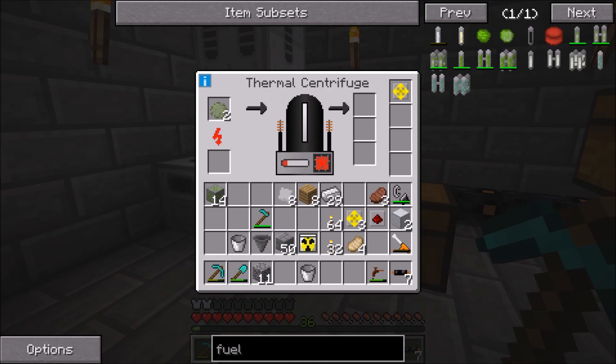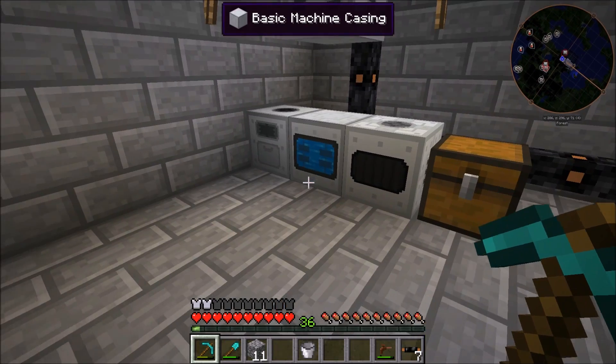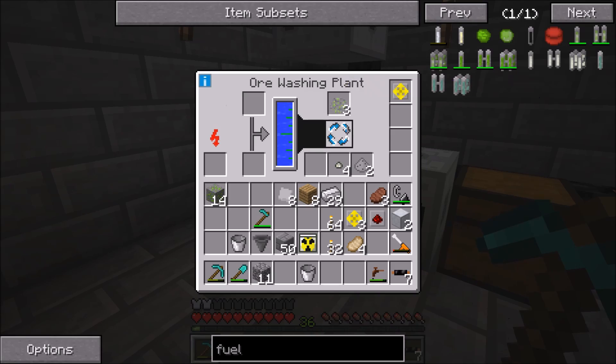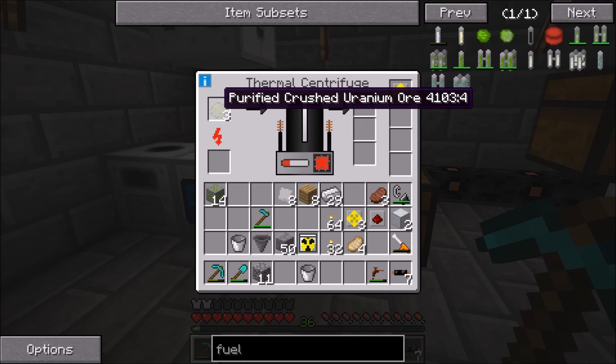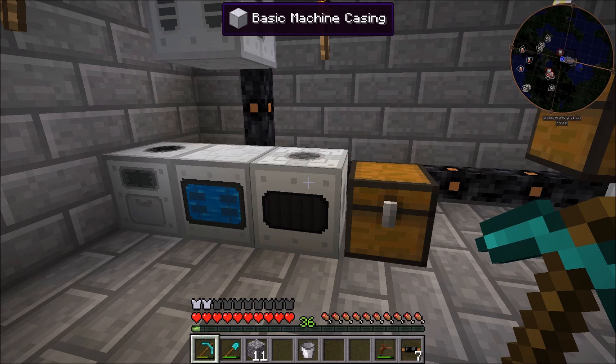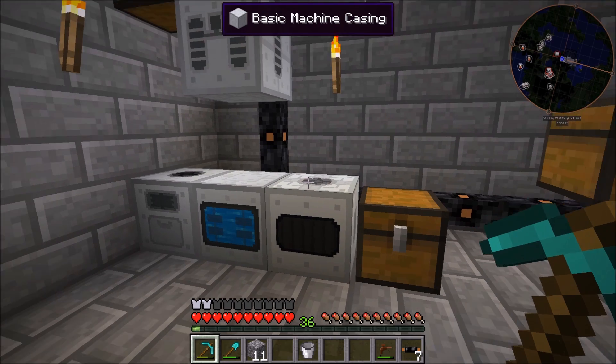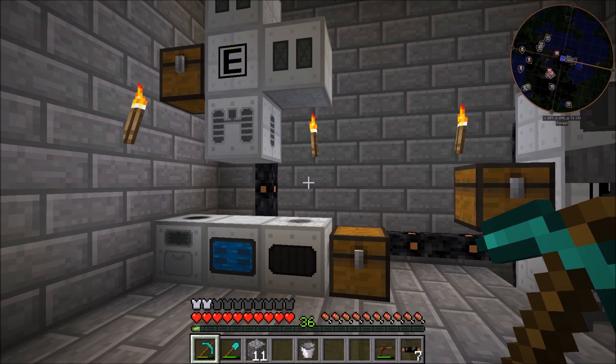I have this thing running right now just so we can get a little bit of uranium to start processing up here. There's nothing fancy going on — we just have the ore washing plant washing the crushed uranium, which then has the uranium output into the purified crushed uranium ore, which then outputs directly into a chest. That'll give us tiny piles of uranium 235 and regular uranium 238.